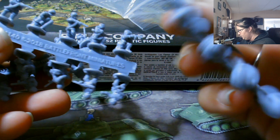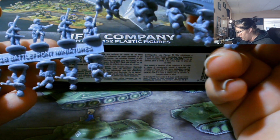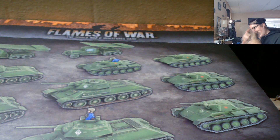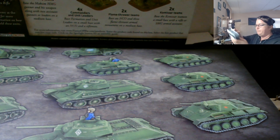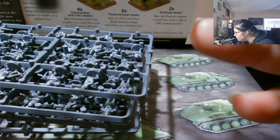Let me get the rest of these guys out of here. They are really in there. Let me try pushing them out the opposite side. I don't want to damage the box too much. There we go. There are a lot of figures — there are five placements on these sprues.